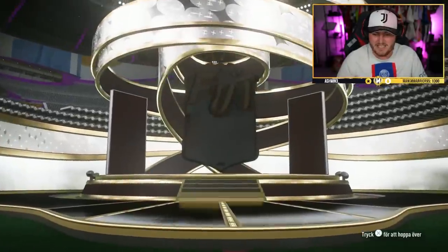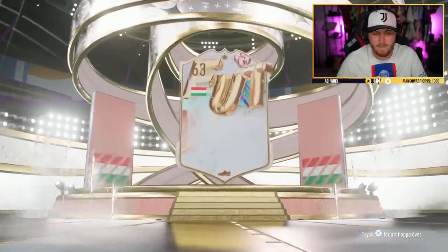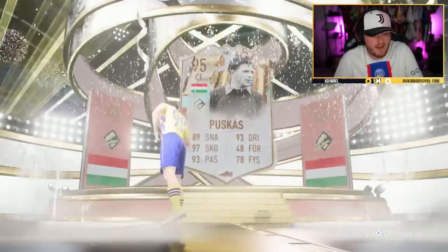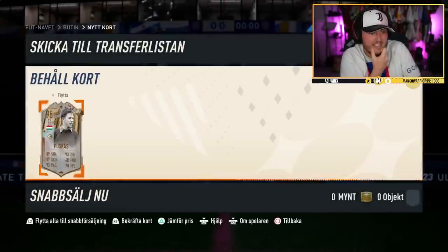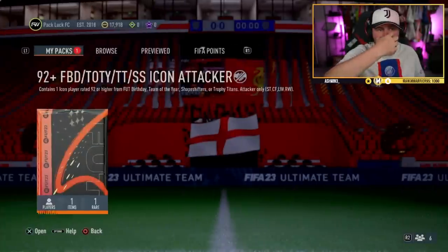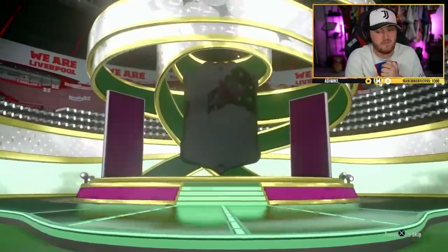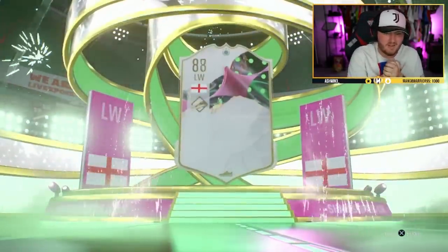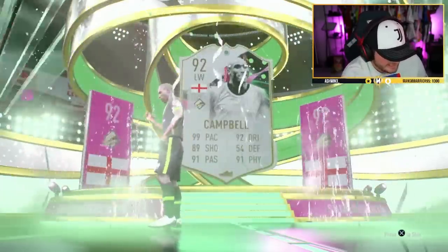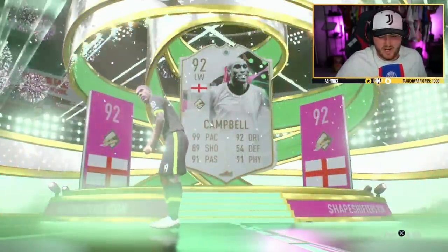That really is liquid Swedish — I am very impressed. Here we go — who have we got? It's another Puskas. If he's not already got him that's good. He doesn't already have him — we'll take that. All right, Pack Luck FC with the Fut badge — this one is promising. Shapeshifter England left wing — it's Campbell again! That's so annoying.